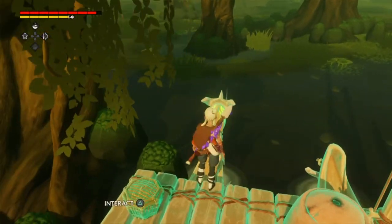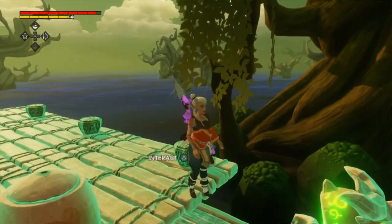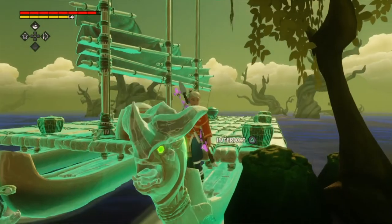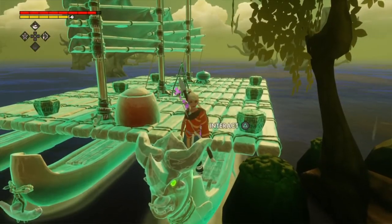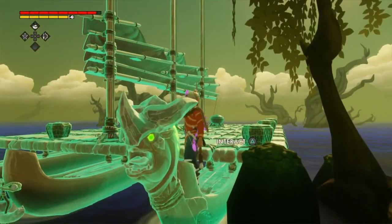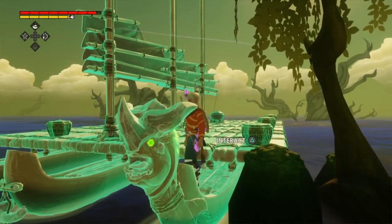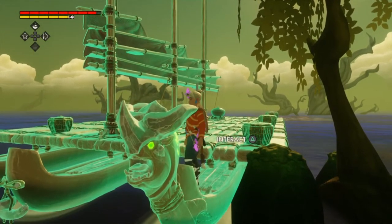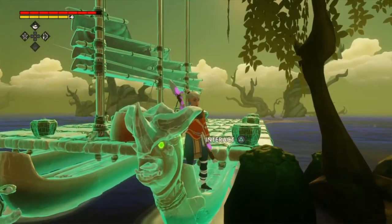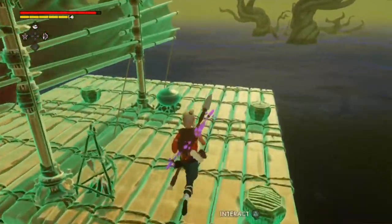You might be wondering why my ship is green. It's because I now have the gore horn figurehead, and it gives a shield to your ship. From what I've seen, it seems to make you immune to damage — I don't think it's supposed to be like that. It might be a bug, but currently no matter how much damage my ship takes, it never seems to actually take damage. The shield pretty much renders it invulnerable, but they may nerf that someday.